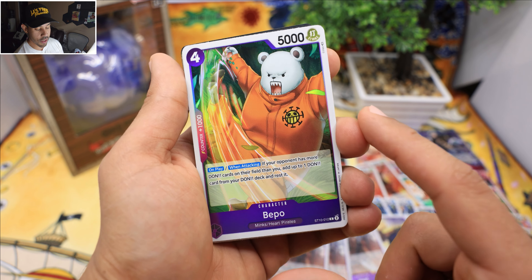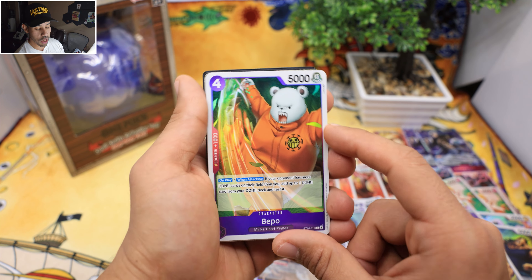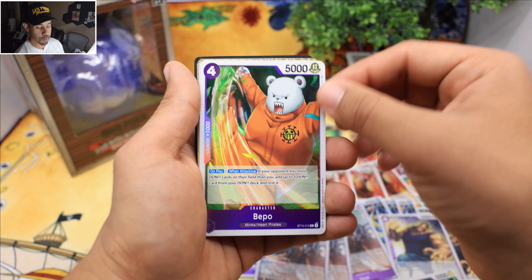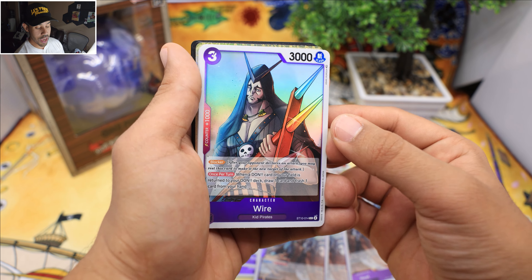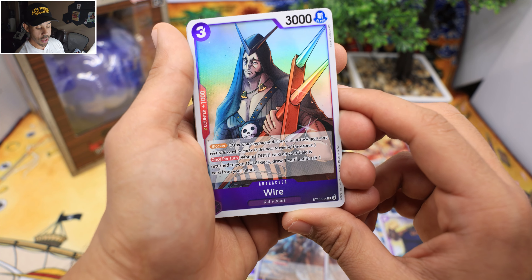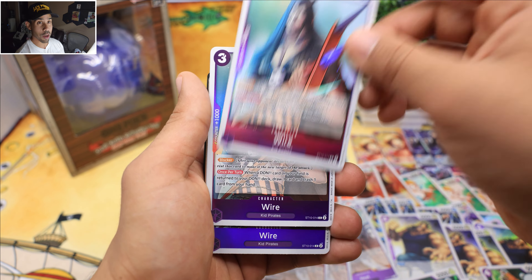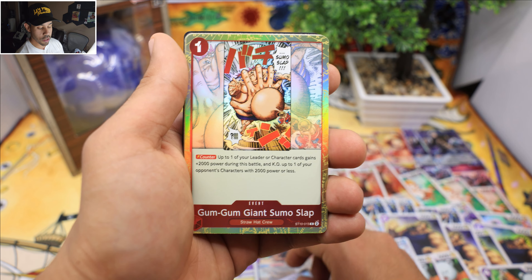Wow guys — we got Beppo! I like how the leaves shine; they get a cool crispy-looking rainbow shine. Artwork on point, Bandai — you guys are giving One Piece its full justice, a hundred percent. We got four of these Bepos. We got Mr. Wire now — this guy is going to be really really good. Not only is he a blocker, he's also able to return Dawn and then draw one and trash one, so that's going to be very useful for decks that do crazy abilities whenever you minus Dawn. We got four of these Wires.